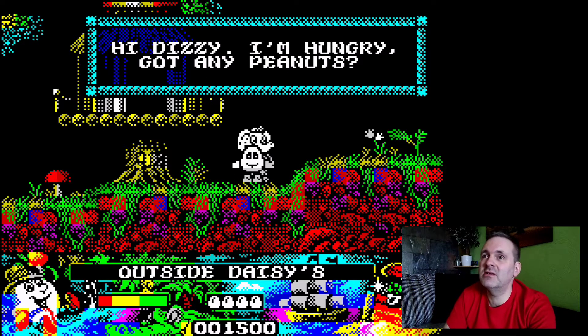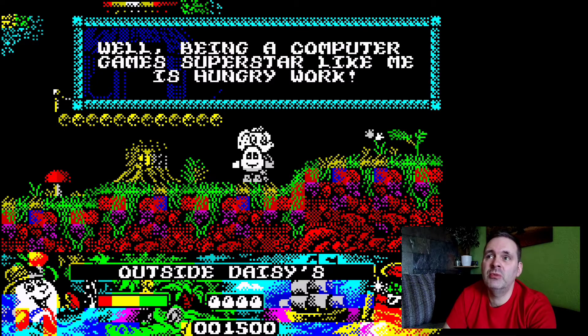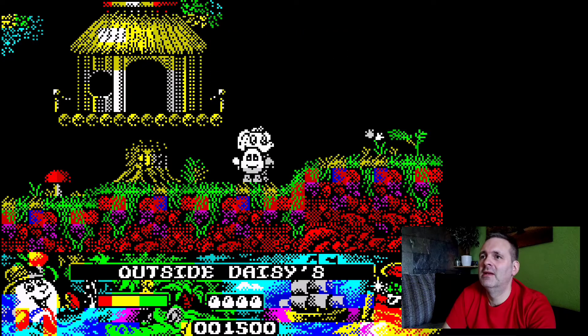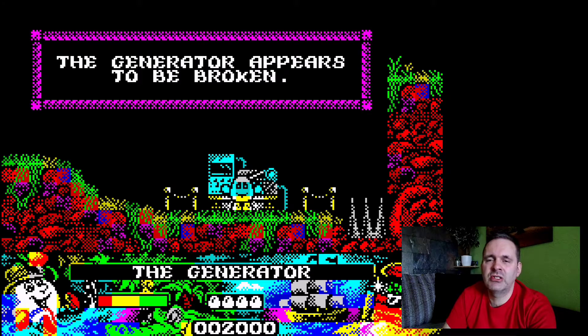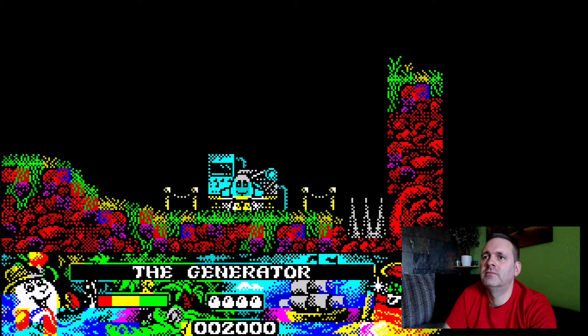CJ says: 'Hi Dizzy, I'm hungry — got any peanuts?' He explains that being a computer game superstar is hungry work. So we're going to have to feed him. Moving on — that's a generator, because the generator's not working. There's no electricity on the island. The generator appears to be broken; without it, the Yolk Folk have no electricity. So obviously we need to go and fix that.